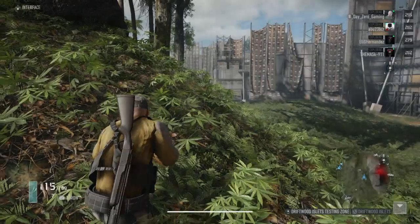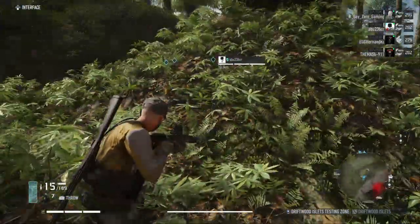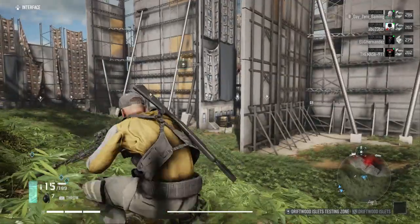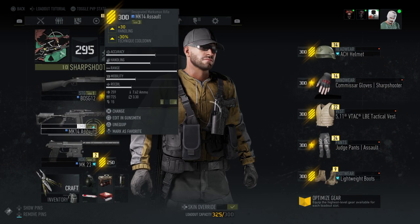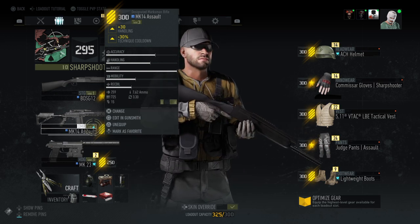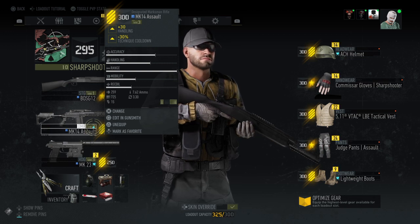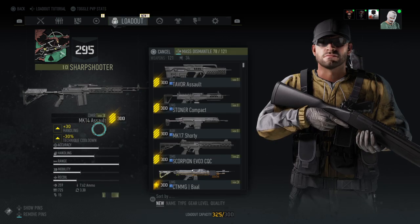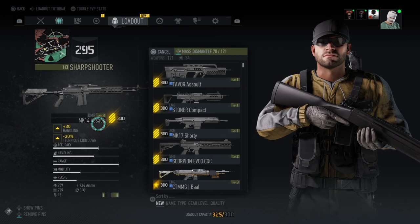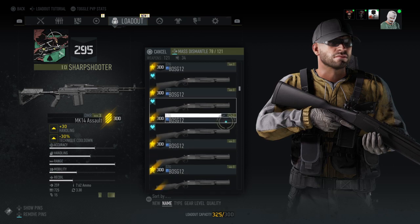Go ahead and pop your sharpshooter ability, which I've already done in this video. Then go into your menu and make sure it says 259 damage. If not, back out of your menu — you'll still have the DMR popped — then go back into your menu. Just keep doing it until you see the 259 number. Then you'll click change and go to your Mark 14 assault with the grenade launcher on it. This is important — I will show you why.